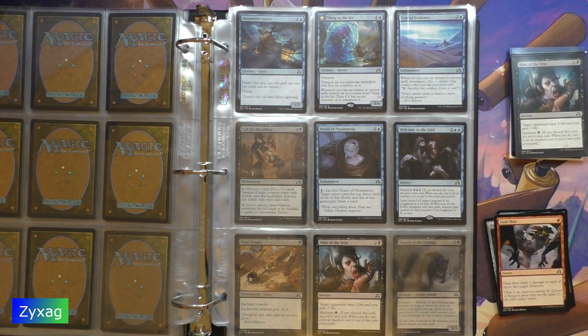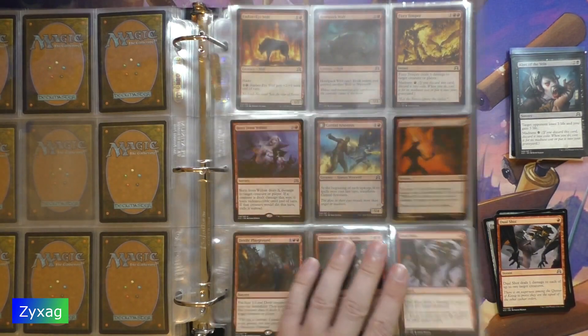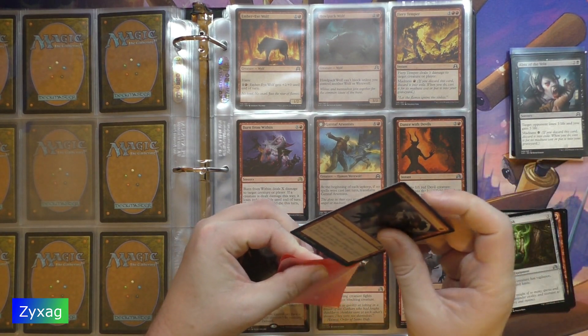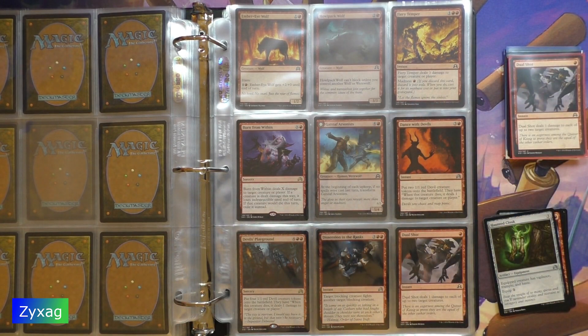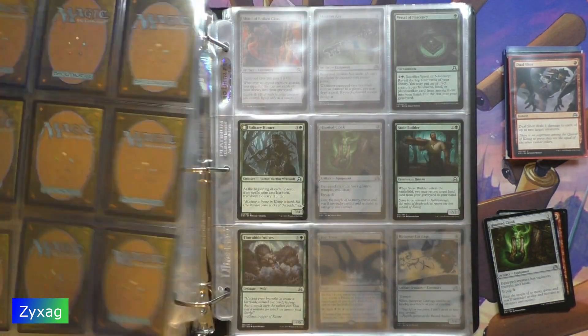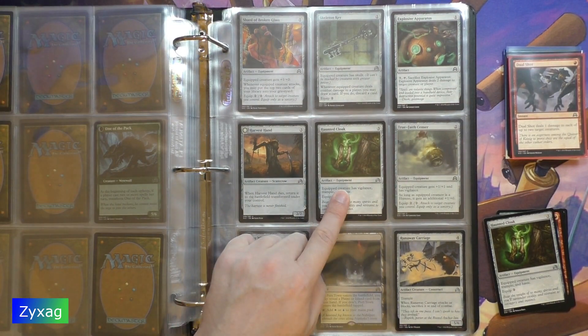Dual Shot is next. Haunted Cloak. We're up to the uncommons, so Haunted Cloak is the first uncommon of this pack.